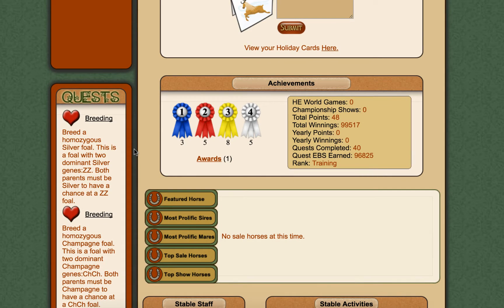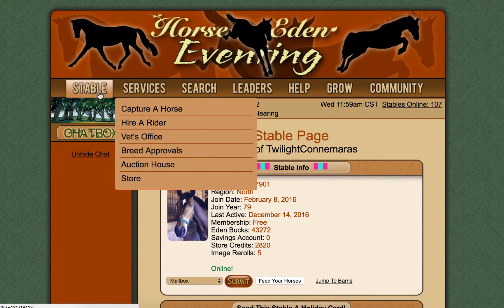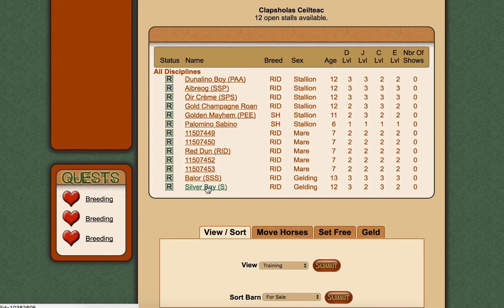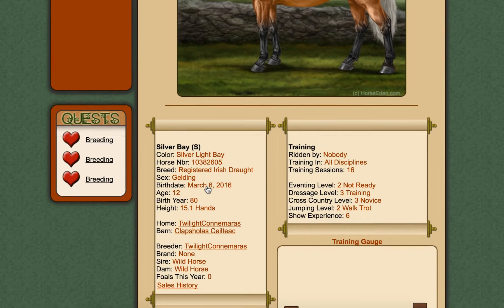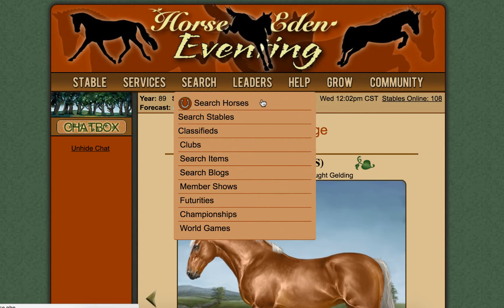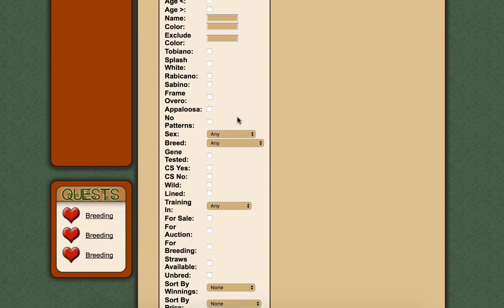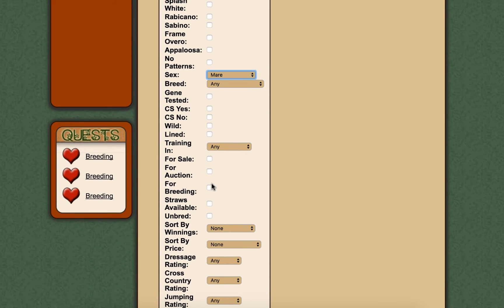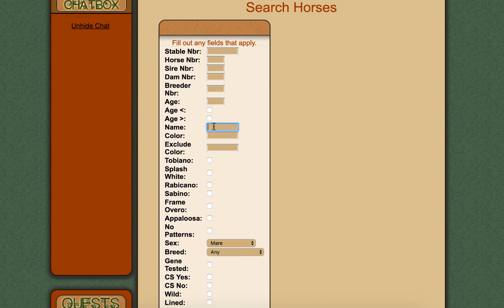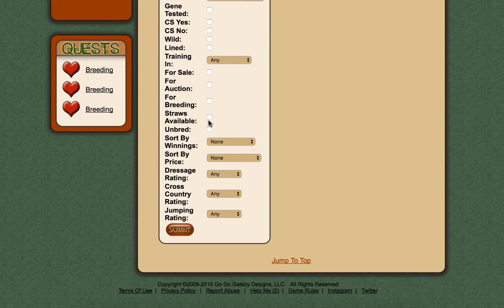I think the one I'd like to try today is the silver one - that would be a nice one to have a go at. I don't know if any of my horses have silver; I feel like I have at least one. Looking through them - oh, he's gelded, so that's a no. I don't think I gene tested him anyway. Let's have a look at the horses for sale. We need a mare, any breed, with silver, over age three, for sale, and preferably unbred.